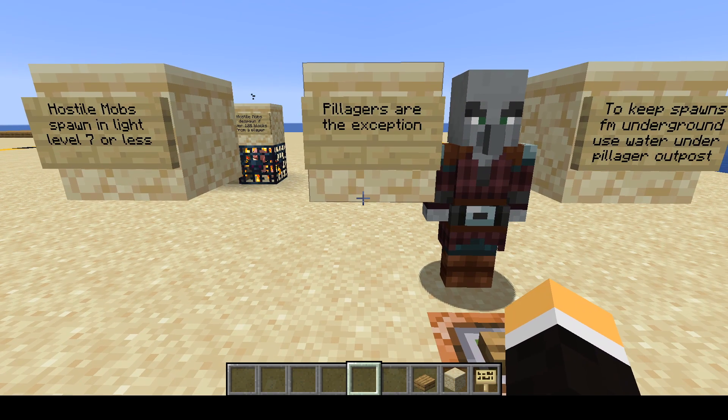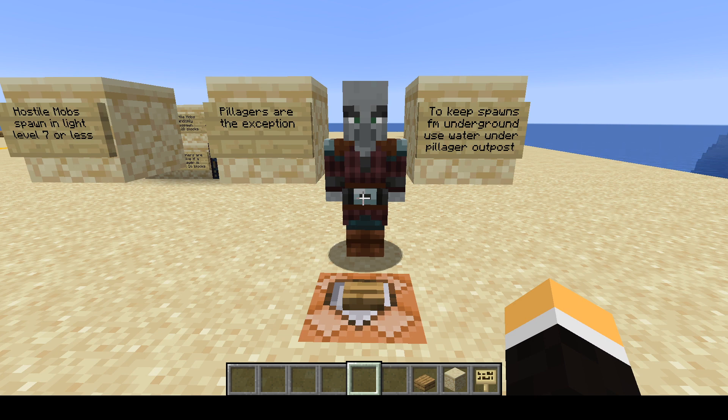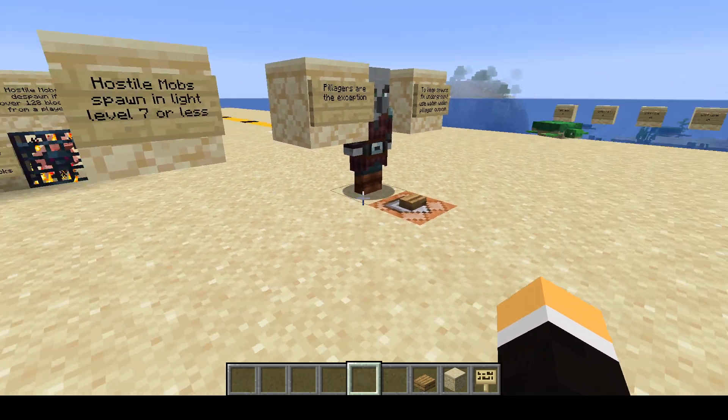There is one exception, and that is the pillager. A pillager outpost — beneath it, up to 20 blocks below, pillagers can spawn if there are caves down there. To increase spawn rates if you're going to use that pillager outpost, you want them to spawn at ground level. They spawn 35 blocks from the structure itself in all directions — east, west, north, and south. Anything below those 20 blocks, if there are cave systems, they'll spawn down there. You can throw light torches down there, but that's not going to affect their spawn rates — they'll still spawn. The suggestion is, if you plan on making use of a pillager outpost, try to get as much water into those cave areas below as possible to keep the spawns from happening. Most hostile mobs are going to spawn at light level seven or less.